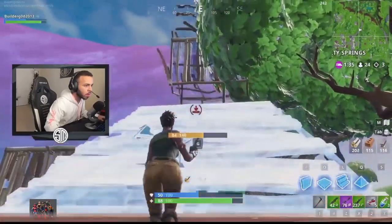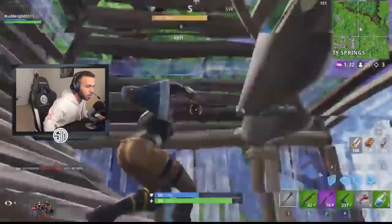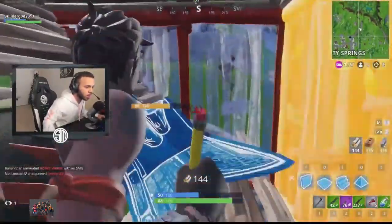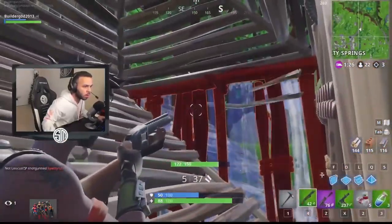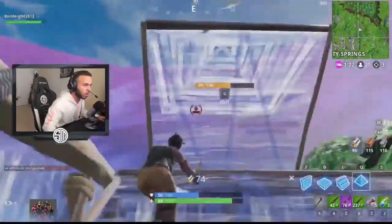Blocking other players with pyramids is something every top player does, and for good reason. First, it completely stops the other player's forward momentum in the build battle, forcing them to stop and break through the pyramid or turn and take another path up. This split second of hesitation is typically all you need to retake high ground, as long as you're fast.